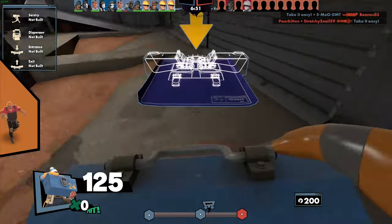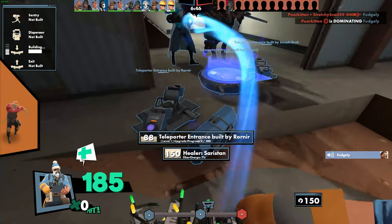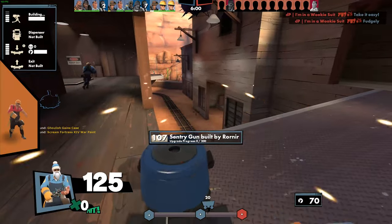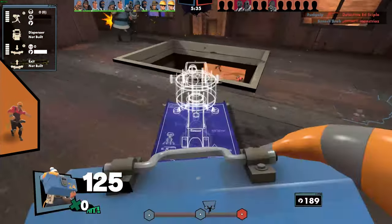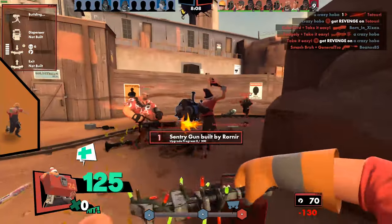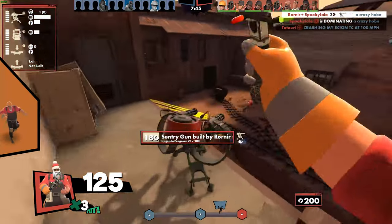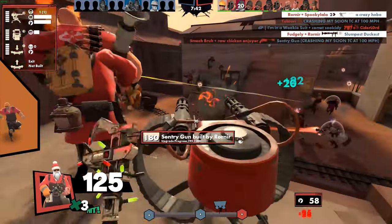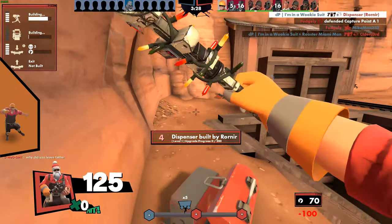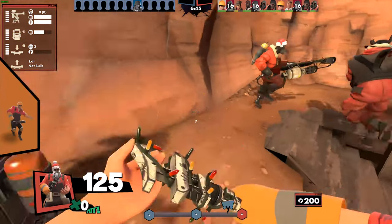Engineer is lucky in that his stock items are actually capable in all situations — he's a valuable class when pushing up and defending any area, and his sentries and dispensers allow him to change how teamfights play out. So swapping out his signature wrench for the Jag is what I suggest. The Jag lets Engineer construct all his buildings 30% faster, and you swing it 15% faster, which helps offset its 25% damage penalty, 33% penalty towards Sappers, and 20% slower repair rate. Don't let the downsides throw you off — Engineers who can build and maintain their buildings quickly can help your team push the cart or a point faster.